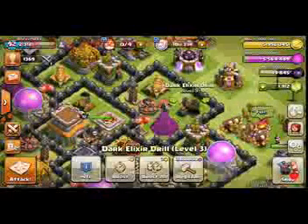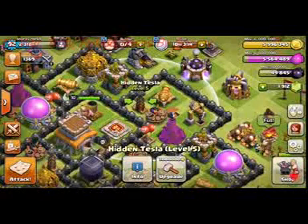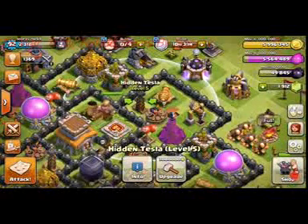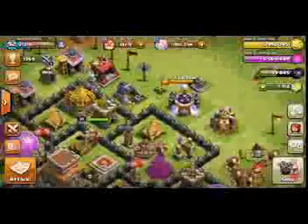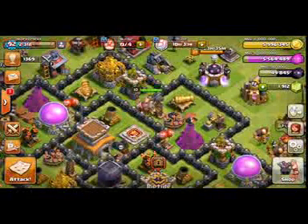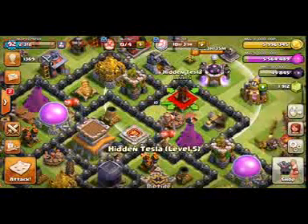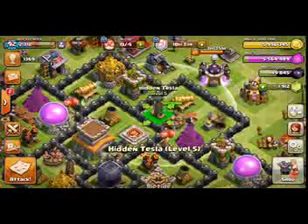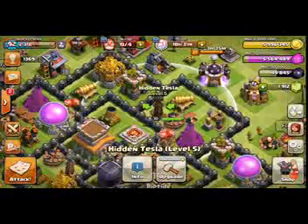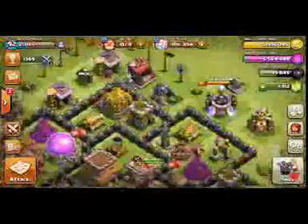Now I've got the tower here as well — storage, giant bomb, spring trap, hidden Tesla. You have to keep the hidden Tesla mostly in the center, because if you keep your hidden Tesla in an outer place, small troops will get the hidden Tesla out. Hidden Tesla is mostly important for PEKKA defense. And here is one cannon. Now we will look at the inner layer.